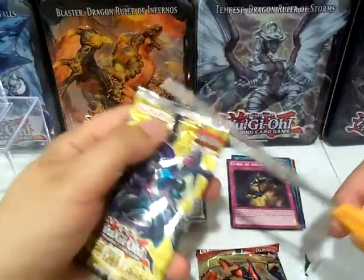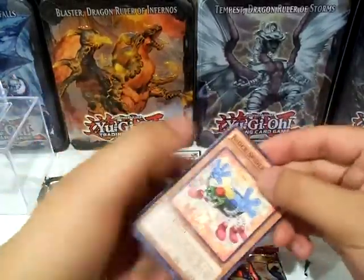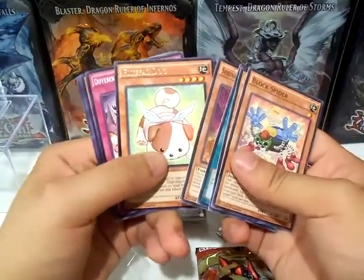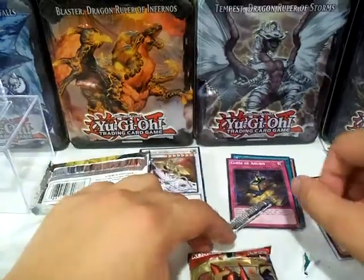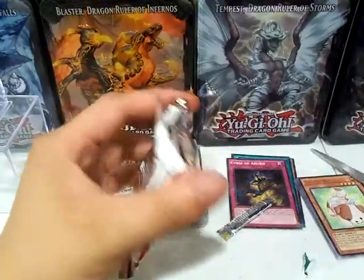Now for the two booster packs, not sure we'll get anything good, but let's go to The Next Challengers first. There are still some ghost rares in there, I believe. Let's see what we get — we got Fluffal Dog for a rare, so nothing there. And we're already on our last pack — that was a pretty quick opening.